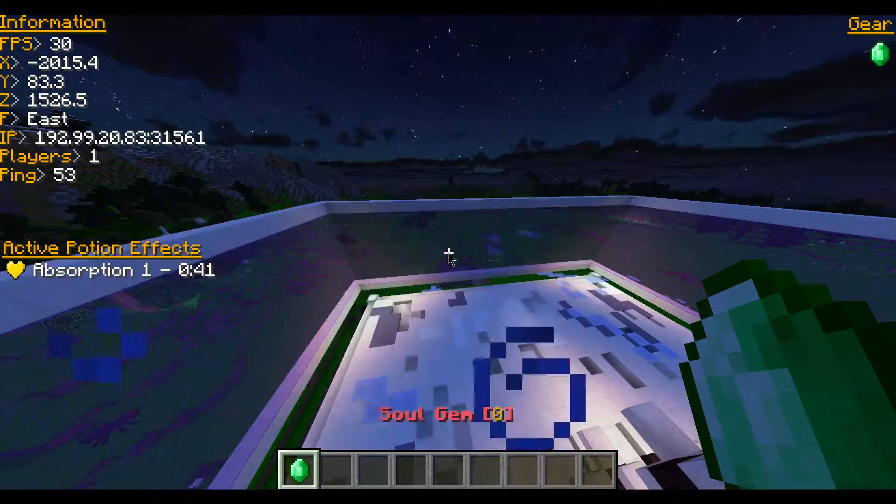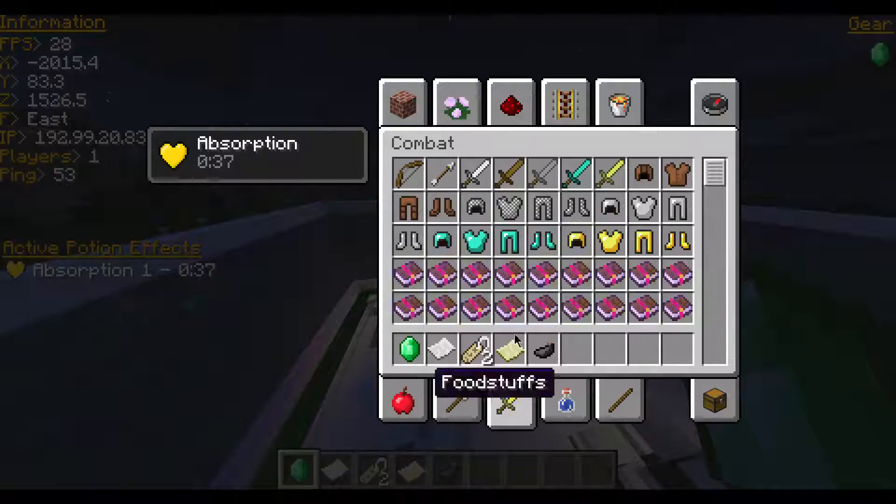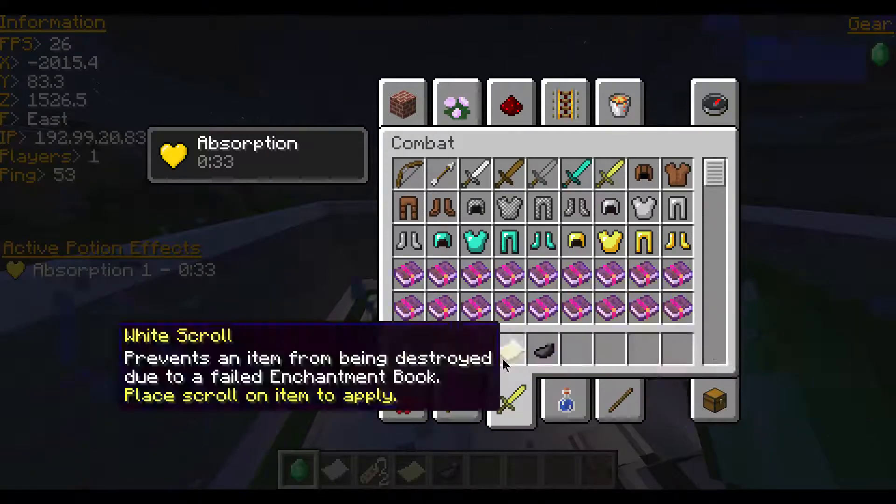Twelve is a soul enchants. Thirteen, fourteen, fifteen, and sixteen are this transmog item name tag that does work. All of these items work.